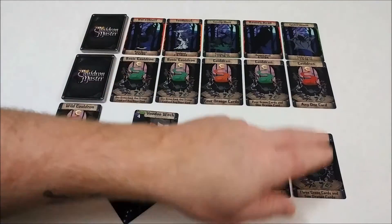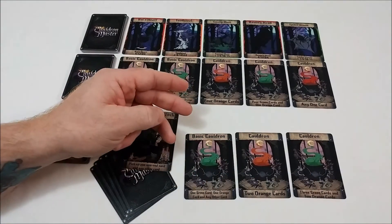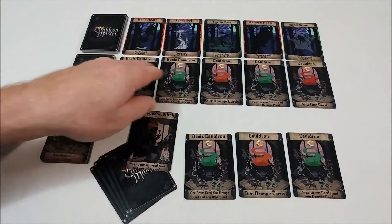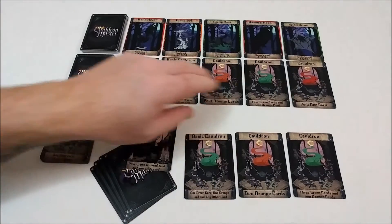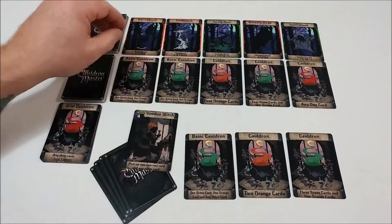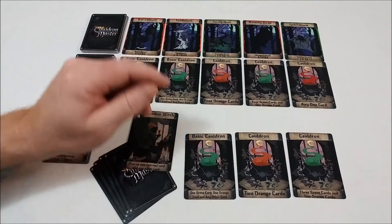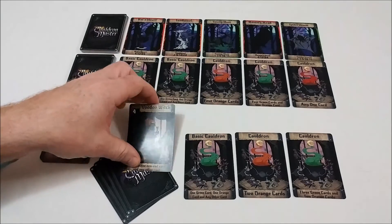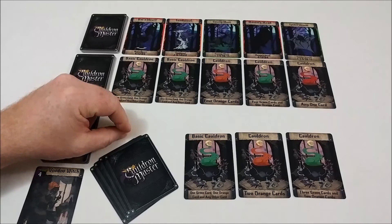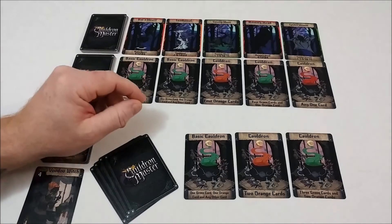They can then add those ingredients to their cauldrons. You will only ever have three cauldrons in your personal play space, and if you complete a cauldron, you will set it aside to be scored and immediately replace it. Cauldron cards will be replenished as they're taken. However, ingredient cards are not replenished until the end of the round after every player has had a chance at taking cards. At the end of your turn, you set your witch card aside and you're down to four cards. You will not gain these cards back until the end of the fifth round and you've used them all at least once.